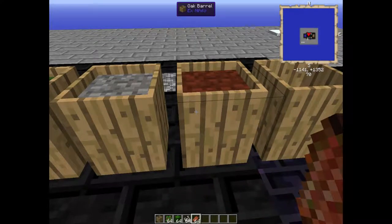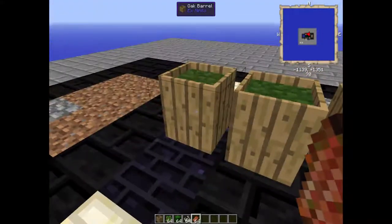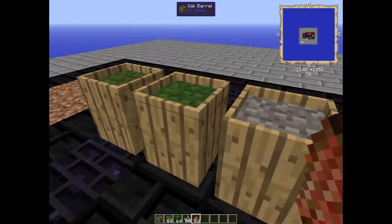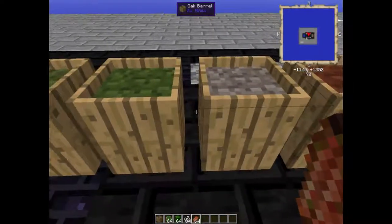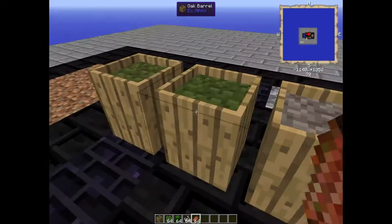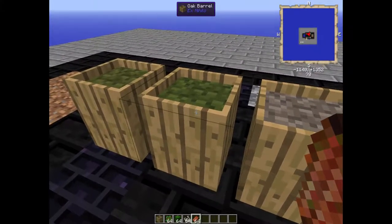In my single player world, I use rotten flesh and saplings, because you get a lot of those once you get a mob farm and tree farm up. String you need a lot more for other stuff.